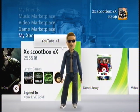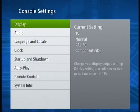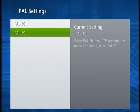Hey guys, it's Goobox here and I'm going to show you how to get rid of the no input signal problem. First go to system settings, console settings, display, and then PAL settings. Change it to PAL 50.